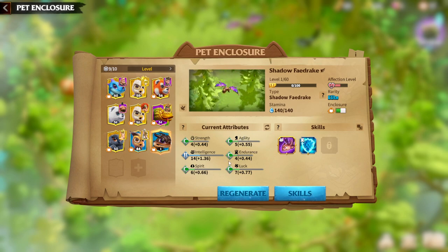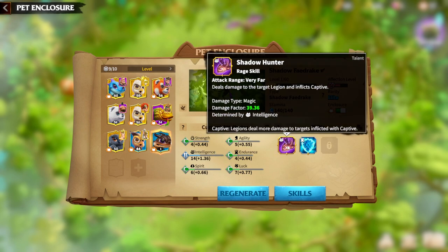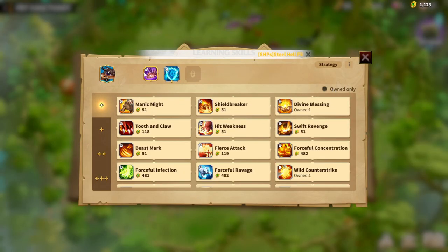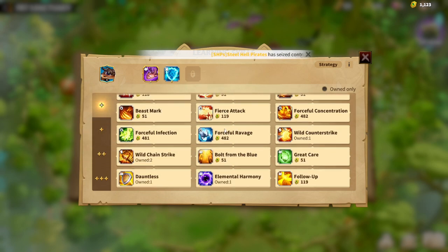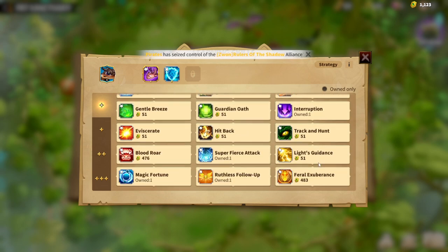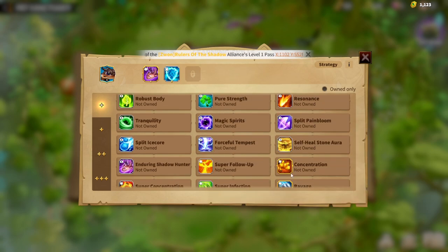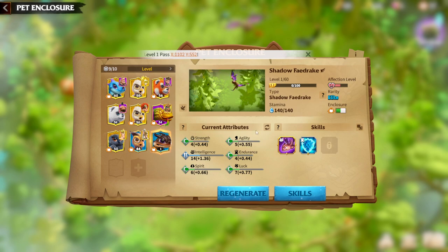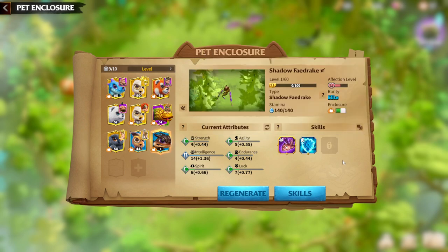Whenever you want to choose which attribute will be main for your warpet, just click on the main skill and it will say, for example, 'determined by intelligence.' Then go to the skills of the warpet and look at the synergies of the main skill to see which attributes are main. Here the main attribute is intelligence, the second synergy skill's attribute is also intelligence, and the third skill is spirit. So for Shadow of Edrake, the two main attributes are intelligence and spirit — and both should be S-tier.